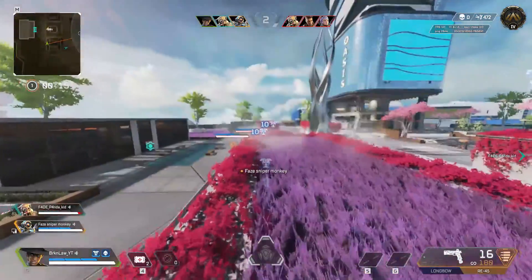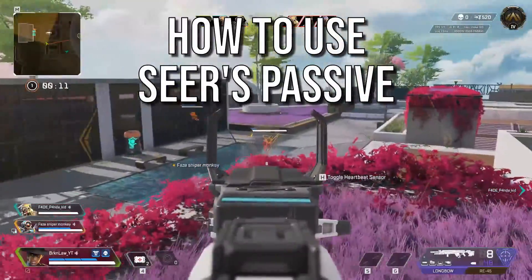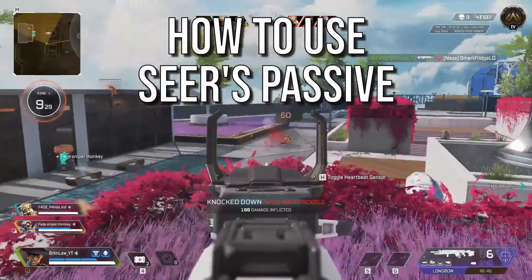What's up Lawbreakers, it's Broken Law here with some more Apex Legends. Today we are talking about how to use Seer's passive to do better in arenas, get more kills, and clutch up when your teammates are down.